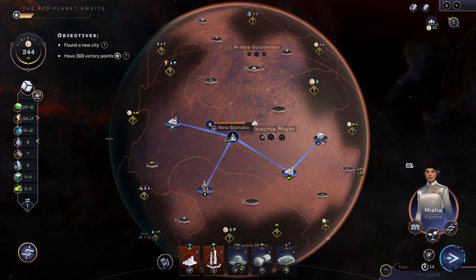Let's go ahead and explore by satellite. We'll go ahead and check out this location down here. We got extra food, so that is good. We can build our hub module.